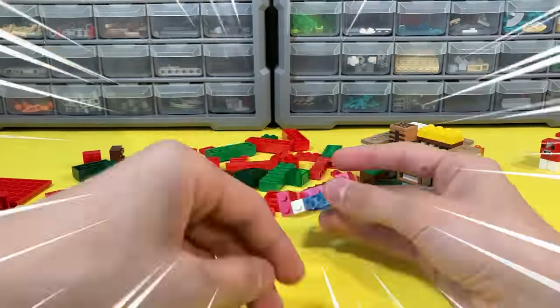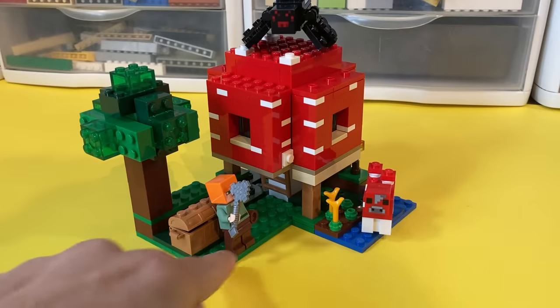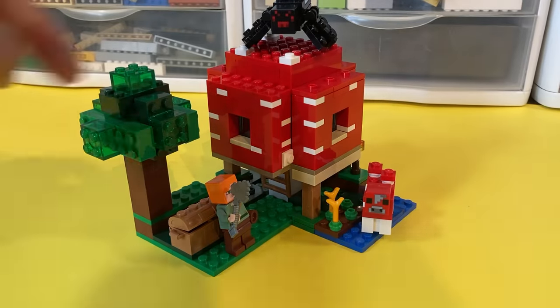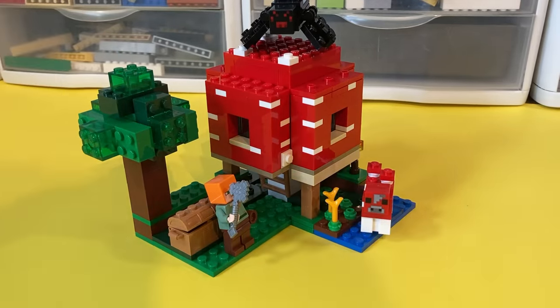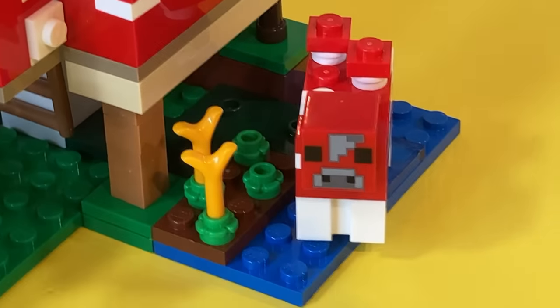Moving on to the mushroom house set. Apart from things not being a block tall, there's only one major problem with this set. If you guessed the mushroom cow, then you're right — mushroom cows only spawn in the mushroom biome, not in mushroom forest. So let's fix it.